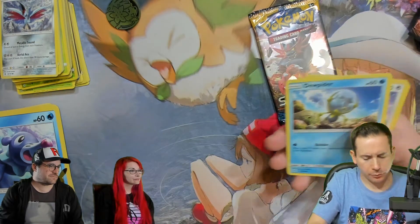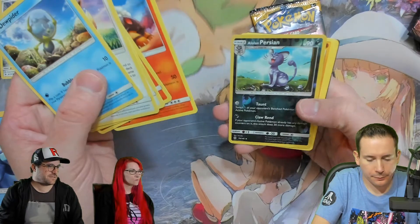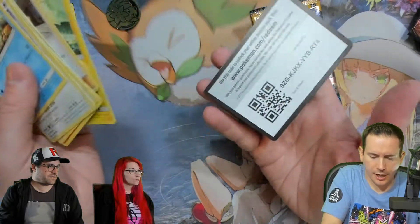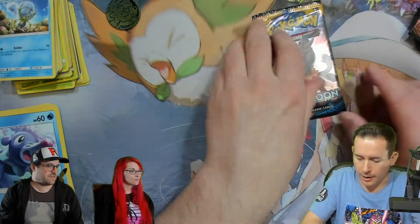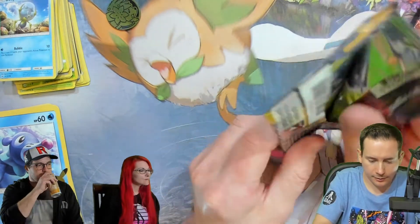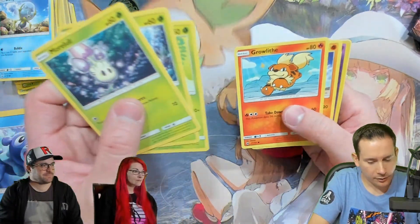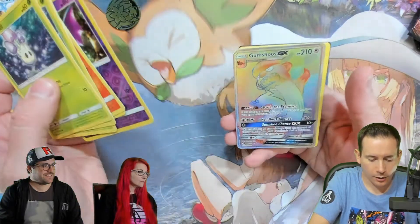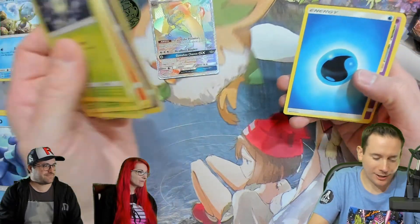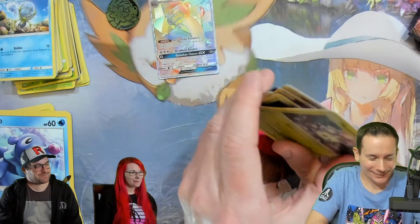And then there's Lillie's Full Forest — which set was that in? That was in Cosmic Eclipse. I think I pulled that one recently, actually. I'm missing that one. Last Sun and Moon pack here — let's see if we can get something. Oh, we might have something. That looks like it could be a Lillie. Oh no — Gumshoe GX Hyper Rare. That's gotta be pretty low on the list. It might be like 10 to 15 bucks, but at least it's a Hyper.